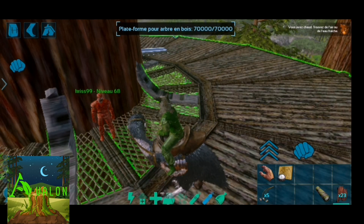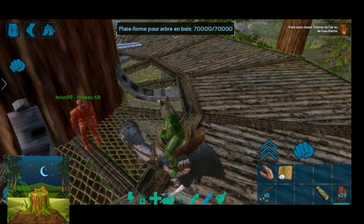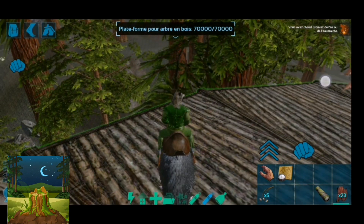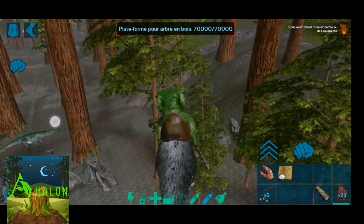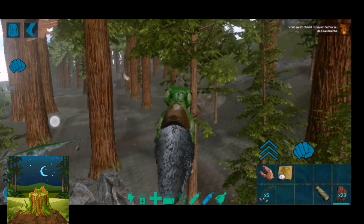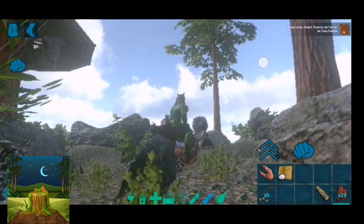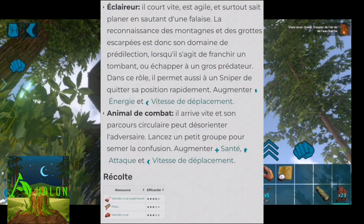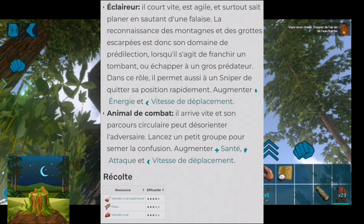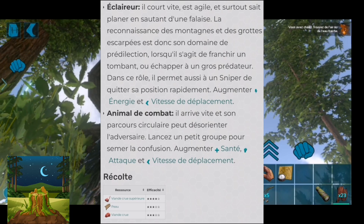Donc ça, c'est un oiseau de terreur. La particularité de l'oiseau de terreur, c'est qu'il est aussi rapide qu'un raptor. Extrêmement pratique. Il plane. Il est aussi bon qu'un raptor. Et la particularité, c'est que dans les grottes où tu as des gros fossés, des gros ravins, il va te permettre de sauter plus efficacement les ravins. C'est aussi un très bon récolteur de prime. Et en PVP, il est très intéressant de le dresser en petits groupes pour le mettre en attaque sur un joueur ennemi — comme il va tourner tout autour du gars, c'est une créature super chiante à combattre.